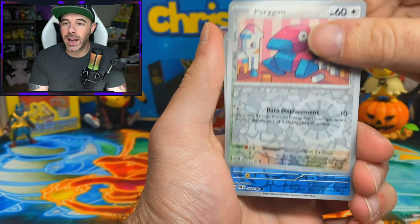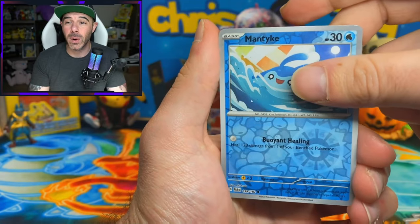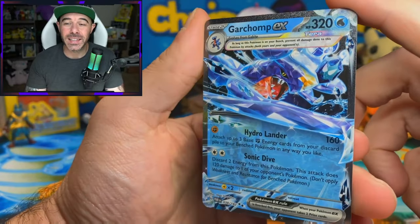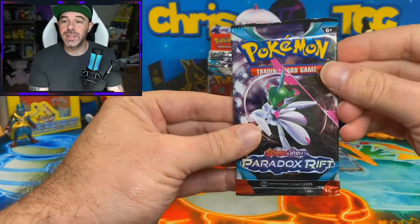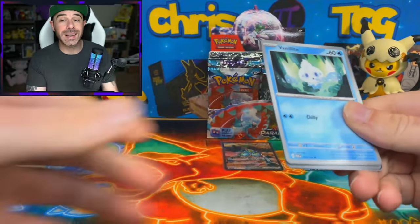Cyclozar, we have a Porygon reverse, Mantic - we haven't seen a Mantic card in a long time. And a Garchomp EX Terrastalize. This card looks amazing. I really do think that this set is going to be the set of the year. It's the most balanced, I believe, for both collectors and players alike.